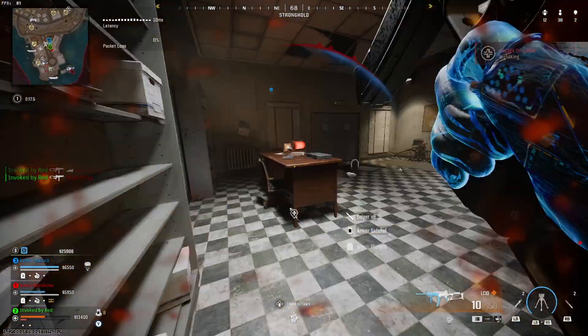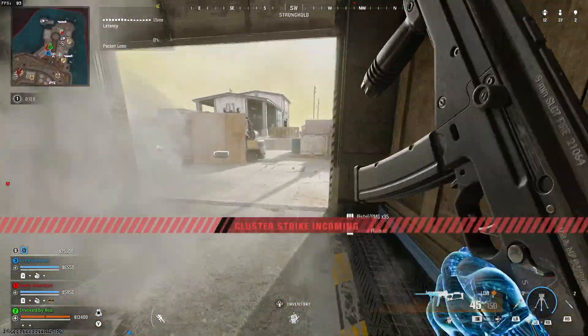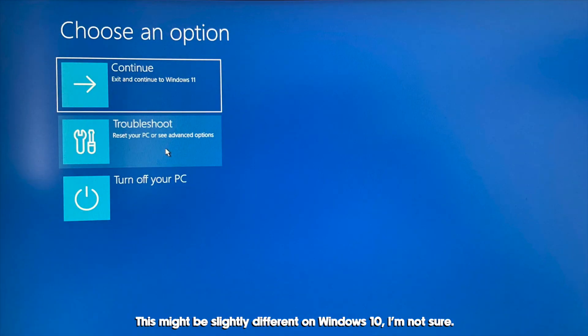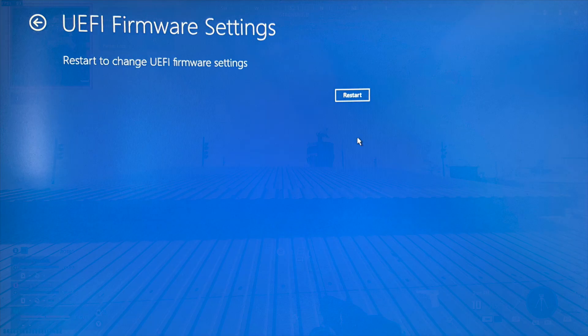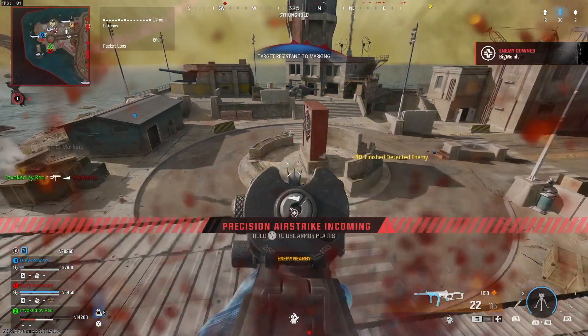Bear with me here because I couldn't screen record it so I had to take photos on my phone instead. First select Troubleshooting, then Advanced Options, then UEFI Firmware Settings, and then click the button to restart now. What that's going to do is restart your computer and put you into your computer's BIOS.